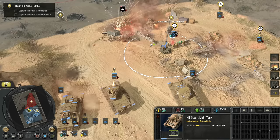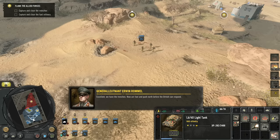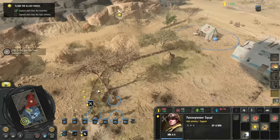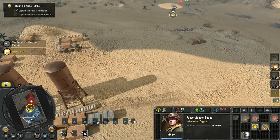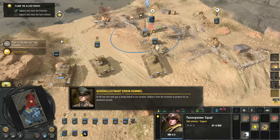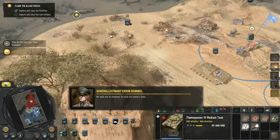My Panzer III has a lot of work to do here — it's the only one with significant AP. We have the trenches. Now act fast and push north before the British can respond. We're getting the hazard removal kit so we can detect and get rid of those mines. An 88mm anti-tank gun is being towed to our location — deploy it near the trenches to prepare for an armored assault. We shall use its firepower to crush our enemy's tanks.